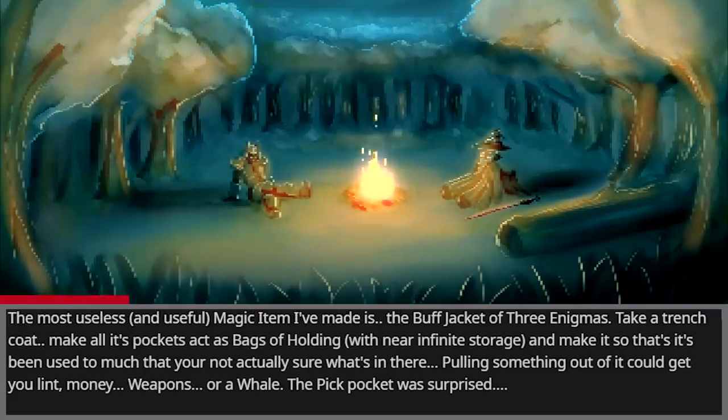The most useless and amusing magic item I've made is the Buff Jacket of Three Enigmas. Take a trench coat, make all its pockets act as bags of holding with near-infinite storage, but make it so that it's been used so much that you're not actually sure what's in there. Pulling something out could get you lint, money, weapons, or a whale. The pickpocket was surprised.